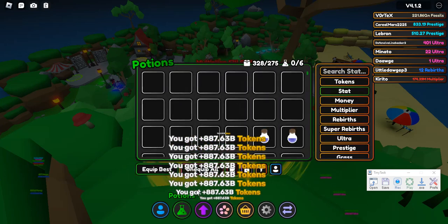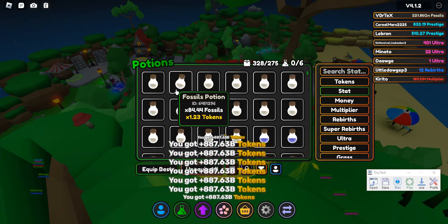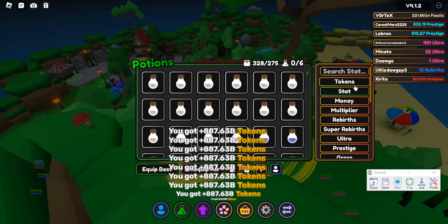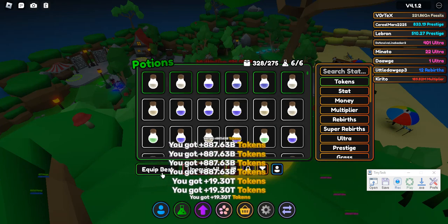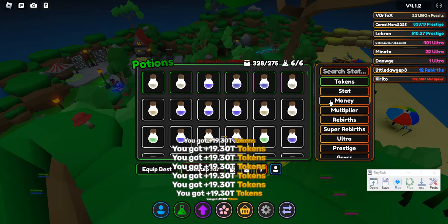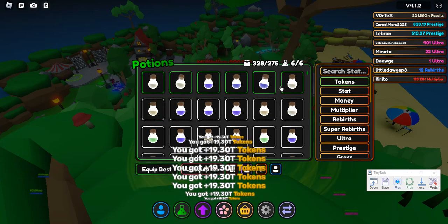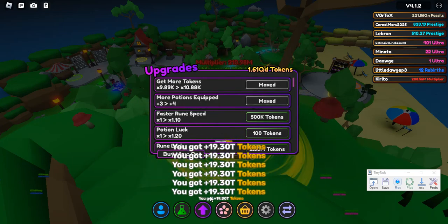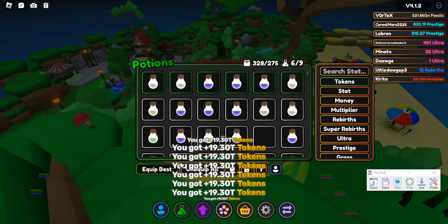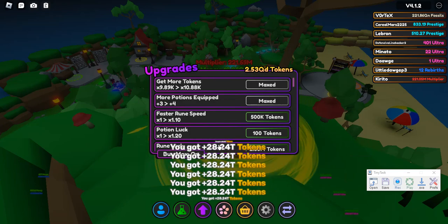Another thing you might not know: potions have token multipliers. So if you ever need a way to get a lot more tokens, just go to potions, go to the filter here, put tokens, and it will equip all the ones you have. Considering I'm only making about 19 trillion, I equip them all and it goes up to 28 trillion — so this is good.